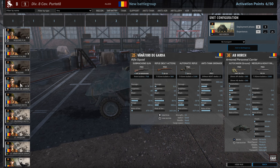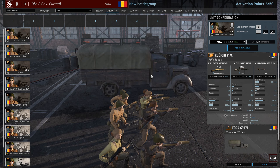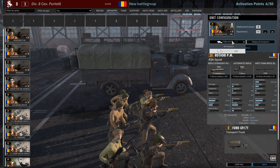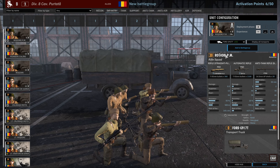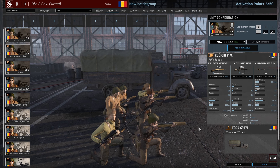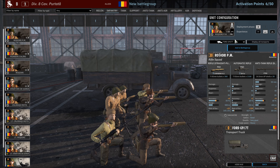Then we come to the infantry, where you get a decent amount of choices, starting with the Rogiori PM, which only come in A phase and only in the fort. They're an eight-man squadron with a PTRD — Soviet influences coming in, which is quite helpful. For a 20-point unit, the PTRD is pretty nice, as are two MGs, plus two automatic rifles and five decent rifles. With nine availability they're solid. This is a unit you take.